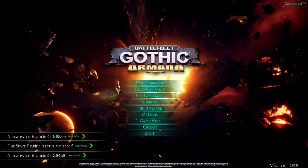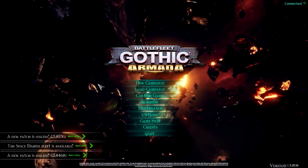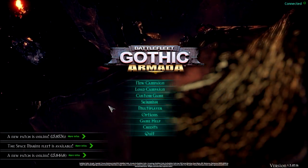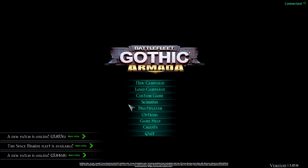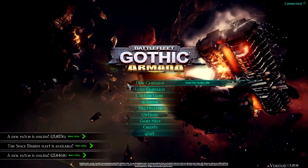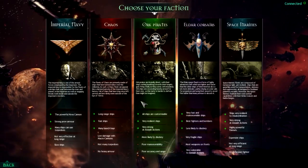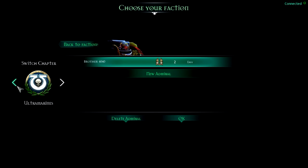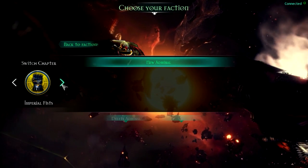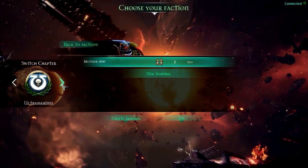Hello everybody and welcome back to Battlefleet Gothic Armada, I am 4040 and today we're going to have a quick look at the new Space Marine update. It's not a campaign because the campaign unfortunately is just Imperials. We're going to have a quick look at the skirmish game. I have a Space Marines chapter fleet with the Ultramarines, but you also have the options of playing as Imperial Fists, Dark Angels, Space Wolves, and Blood Angels.